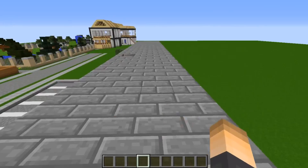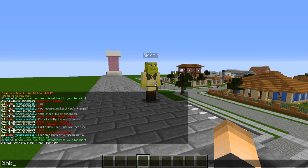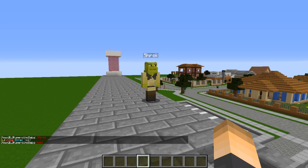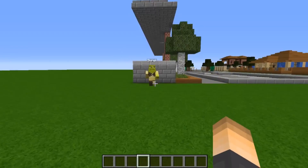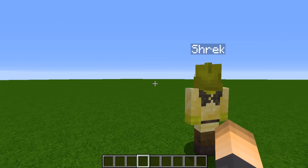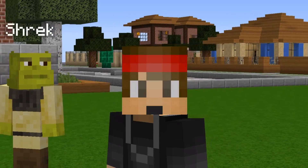There he is — Shrek in person! He's already following me without me even typing the command. Let's say his name: "Shrek" — "yes." He follows me around, he even jumps and lands like a boss without taking damage. That's just epic.